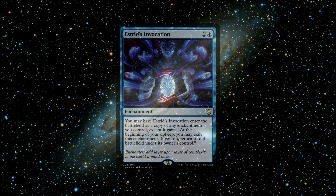Number 4: Estrid's Invocation. An enchantment spell that costs 1 blue and 2 generic mana to cast. It says: you may have Estrid's Invocation enter the battlefield as a copy of an enchantment you control, except it has — at the beginning of your upkeep, you may exile this enchantment. If you do, return it to the battlefield under its owner's control. I'm a big fan of this card and always have been. I opened one years ago in my Commander Precon deck called Adaptive Enchantment. I've always thought it was a hyper-powerful card with unlimited potential. You can duplicate your favourite enchantment with this card, as long as you control it of course. Think of the endless possibilities — and it only costs 3 total mana to cast. This card is wonderful, offering superb value and supreme levels of synergy. And the card art is pretty sick too.